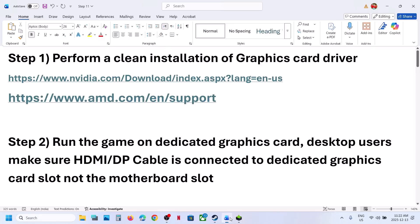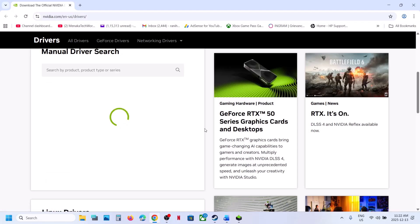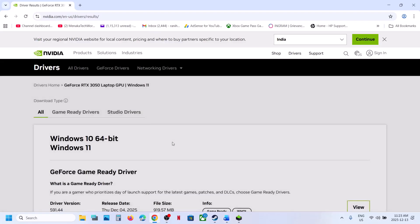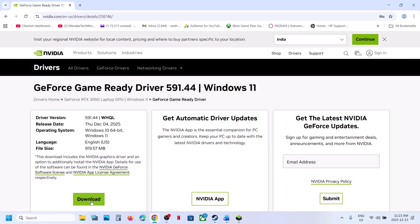The first step is to perform a clean installation of your graphics card driver. If you have an NVIDIA card, go to the NVIDIA website. If you have an AMD card, go to the AMD website. Select your graphics card from the list, select your operating system, and then click on Find. On this page, you will see the latest graphics card driver. You can click on View and then click on Download.